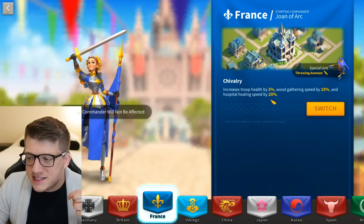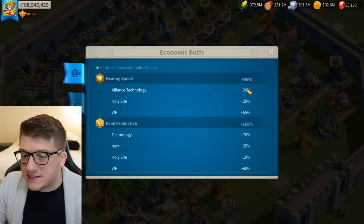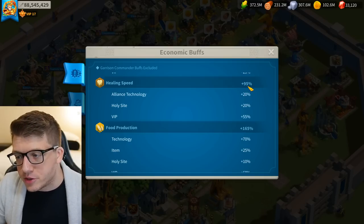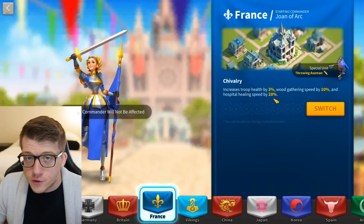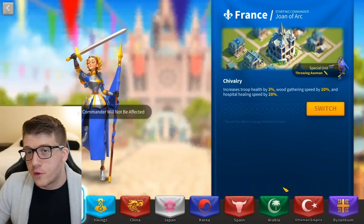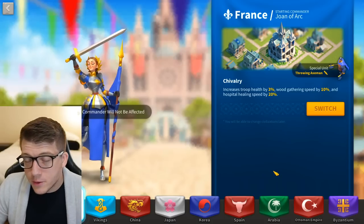France also has 20% hospital healing speed, which sounds better than it is in practice — it's additive with other sources, so if you're already at 95% it only brings you to 115%. To really see value you'd need to be healing a ton of troops in KvK, which mega whales would. I typically pick France for open field infantry but may experiment with Ottoman Empire in my next KvK.